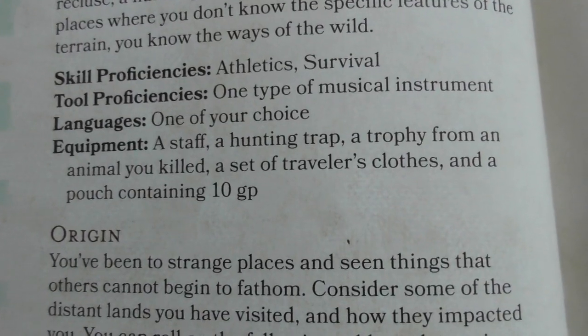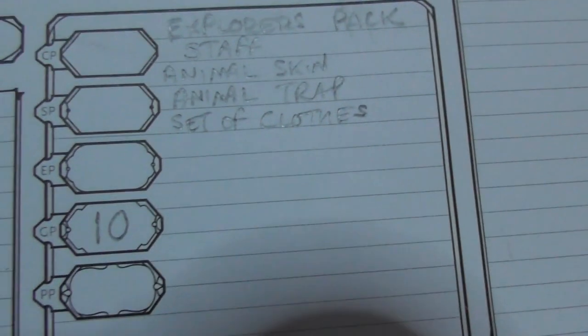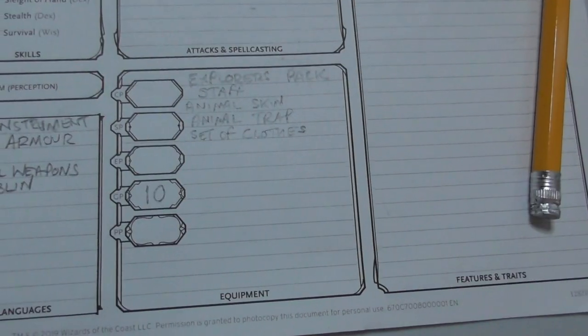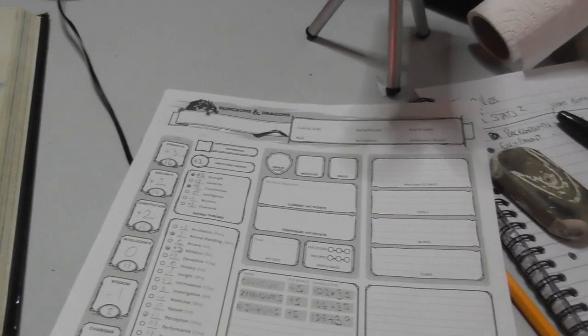The Outlander equipment gives us: a staff, a hunting trap, a trophy from an animal you've killed, a set of traveller's clothes, and a pouch containing ten gold pieces. By staff I imagine not a magical staff — just a long bit of wood, like a rambler's walking stick. An animal trap is useful, and a head or pelt of an animal you killed. Change of clothes, ten gold pieces. I've added those there. There's simply not enough room on these sheets for equipment — you will need another sheet.